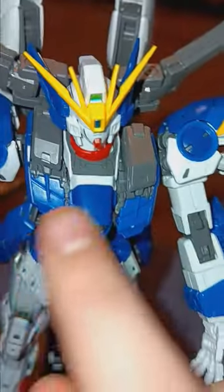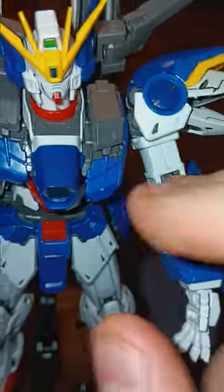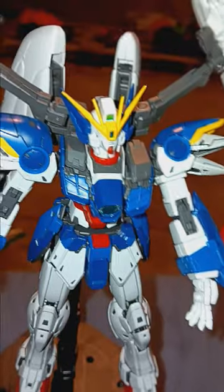The shoulders can also move outward — this is it normally, this is it with the shoulders outward — for the Twin Buster Rifle, which can be held with both hands. Unlike my High Grade Wing Zero, all the way over there, which you can just barely see the wings of.